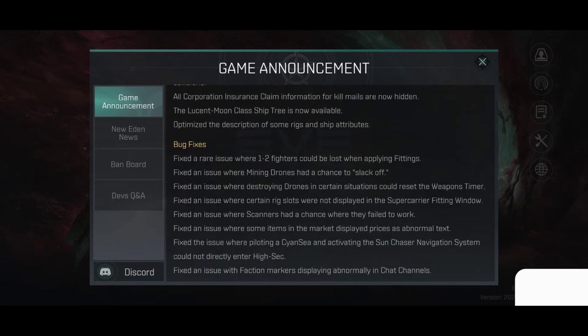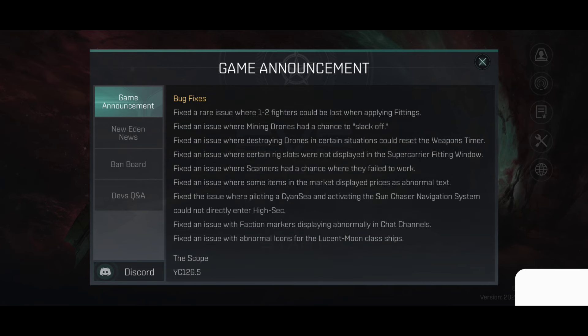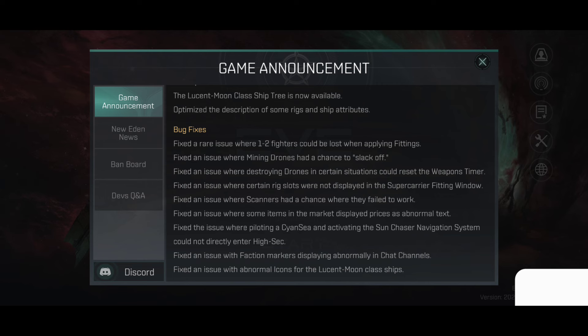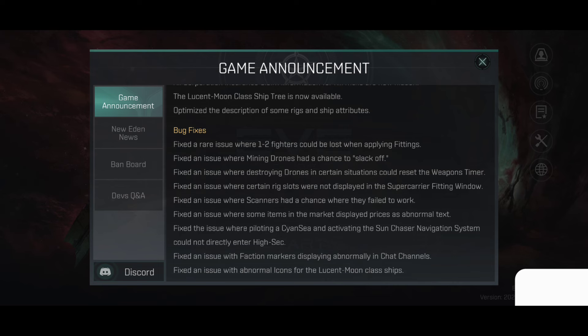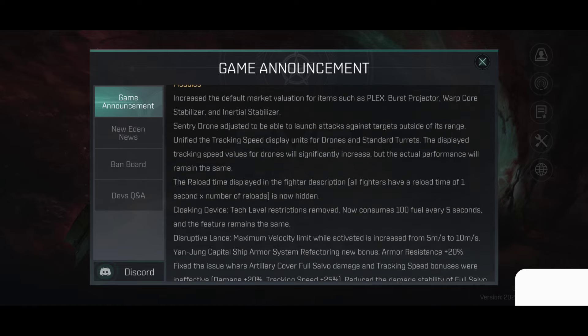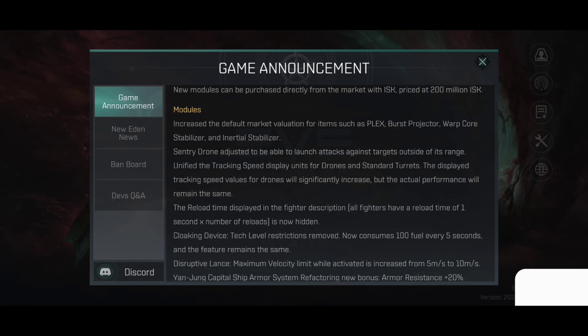There are some bug fixes you can check out as well. I have mixed feelings about this update — on one hand it looks good, but on the other hand, why lock stuff behind an implant? I'm not a fan of that. And I'm not a fan of the cloaking device now using fuel — imagine a module that uses capacitor to cloak your ship also requiring fuel. These are the two things I don't like about this. But we will see what happens when it's released tomorrow. I'll obviously try out the new ships and everything. I'll give my definitive opinion when I actually try it out. Tell me what you think in the comments below. Stay safe, play safe, and I'll see you next time.